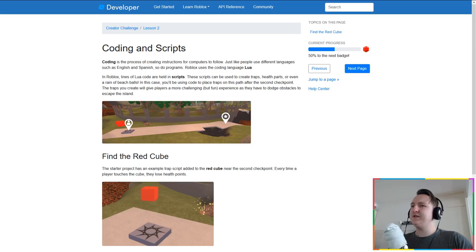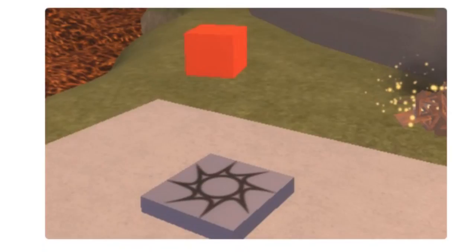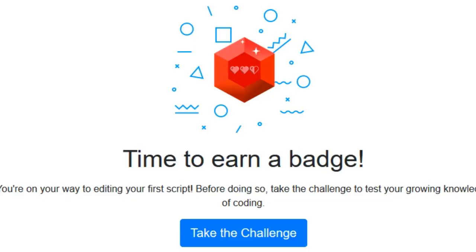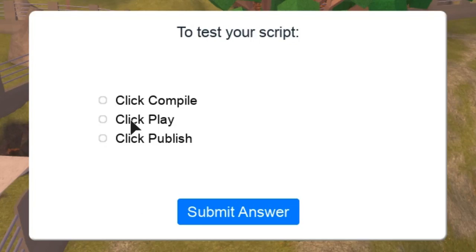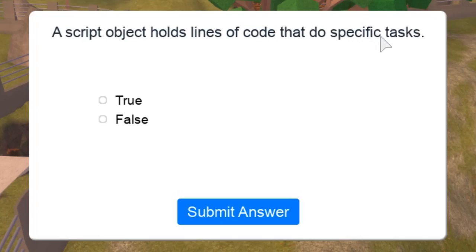Challenge number two complete! It says I need to add traps, coding, and scripts. I'm not good at that - I want to be a builder! What is coding? It's the process of creating instructions for computers to follow, and Roblox uses Lua. Those are things to remember. Find the red cube near the second checkpoint - so you go through the volcano like this. This is the health block, and when you touch it you lose health. Time for my next badge: to test your script you click play - correct! What coding language does Roblox use? Lua! A script object holds lines of code that do specific tasks - right!